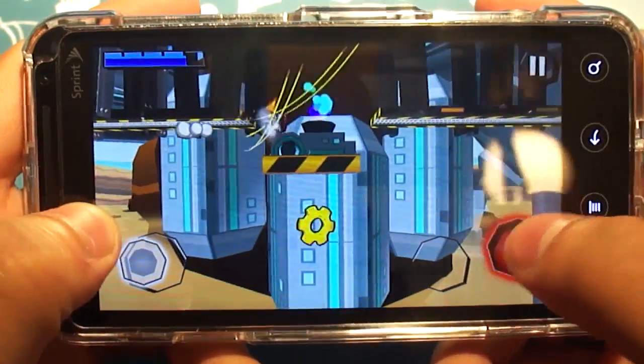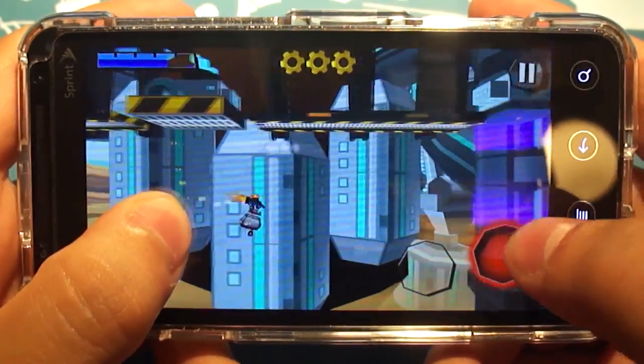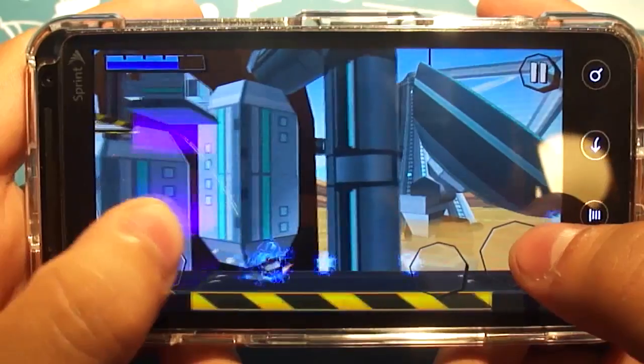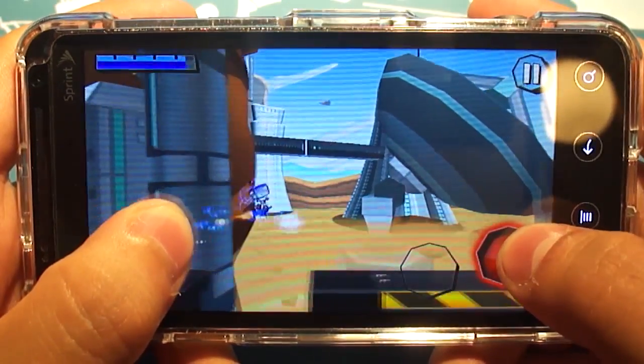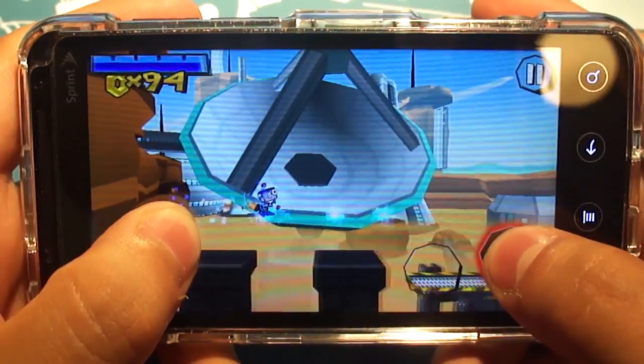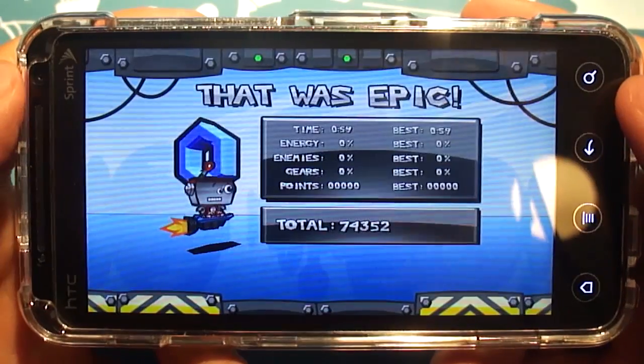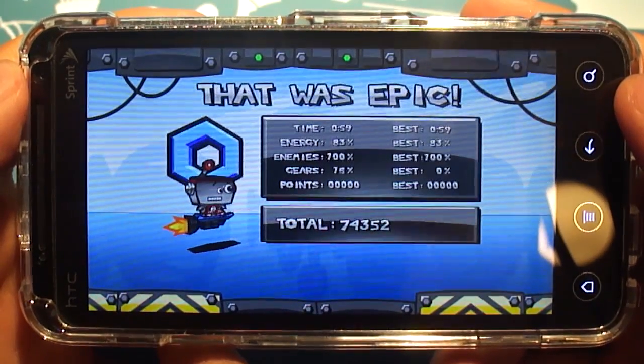Seeing that this is a game about robots, and it's assumed to be in the future, there are some nifty new mechanics like reverse gravity every time you pass one of these purple portals like you just saw. There are also three big gears per level, and I think you've seen me pick up all three. When you collect all three gears you get a score bonus when you complete a level, just like I'm doing right now.